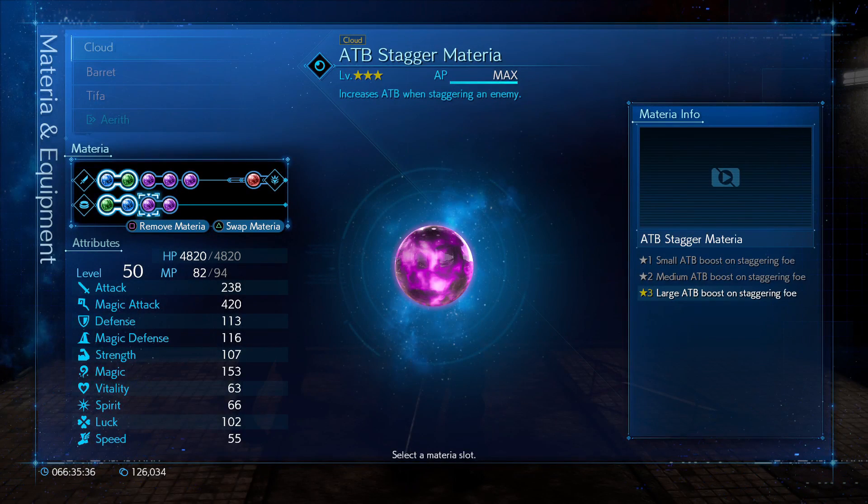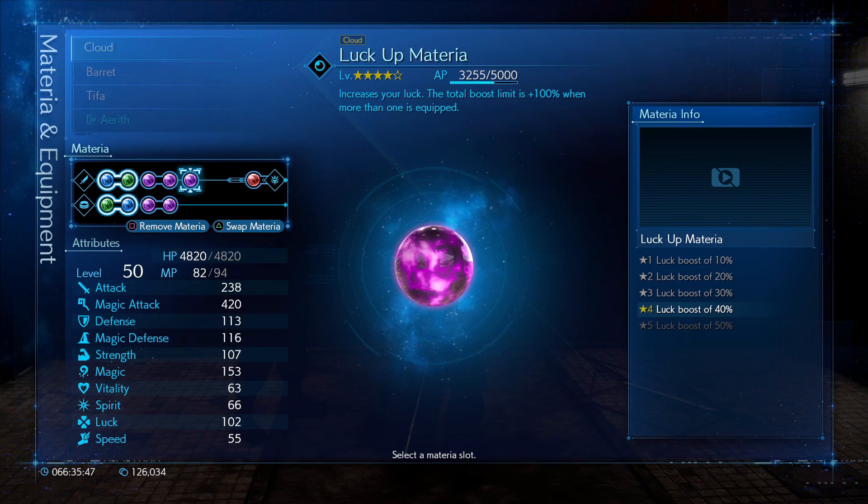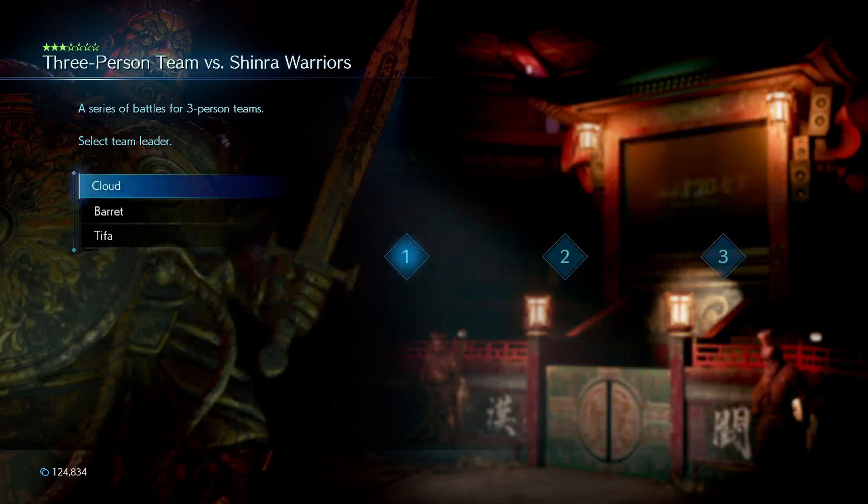Optional materias are Magic Up, since you may have lower stats than me, and it'll help boost your magic quite a bit. I use a luck materia to help get some random crits, but it isn't needed, and you could replace this with a leveling materia of your choice. Now that we have everything we need, let's head over to Corneo's Coliseum and get started.